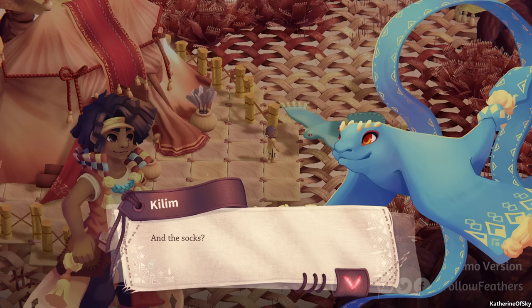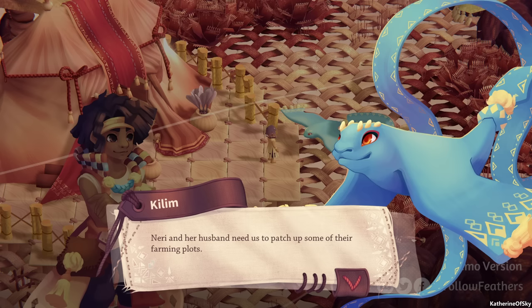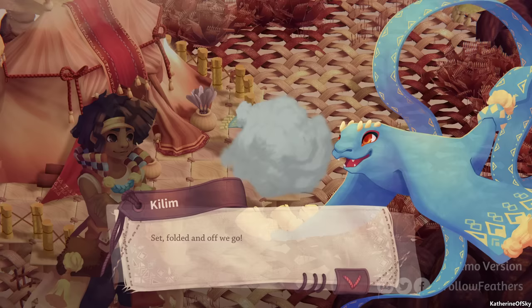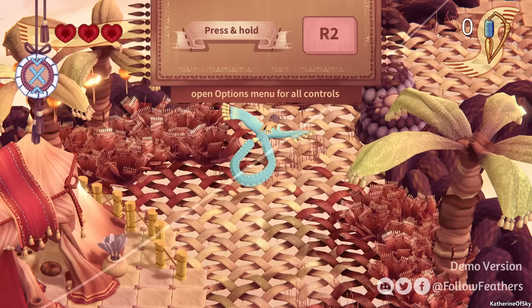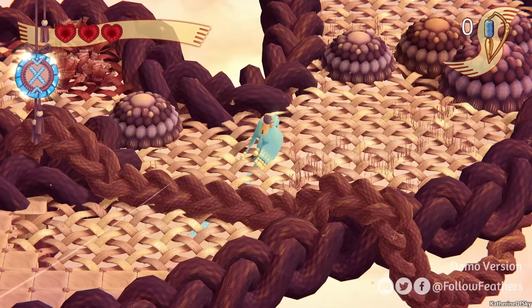We have Kilim the rug person. No socks, dad. Fine. Hop on — not pleased that he didn't bring the socks. Neri and her husband need us to patch up some of their farming plots. They are already waiting for us at the village. Set, folded, and off we go. We're going to spend most of our time flying on our dad, pressing and holding R2 to go underneath the surface of the thing. As you can see, we're trailing a beautiful blue ribbon behind us.